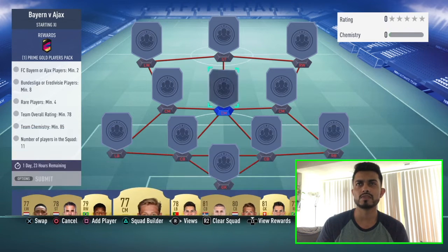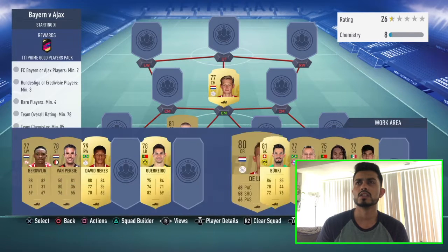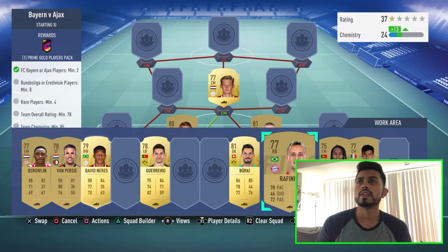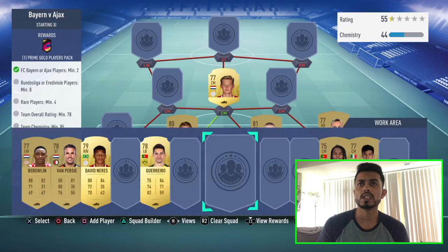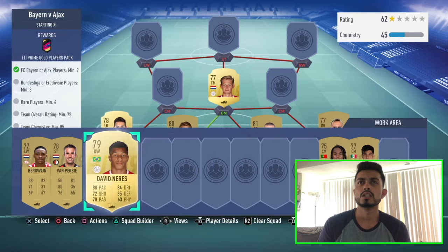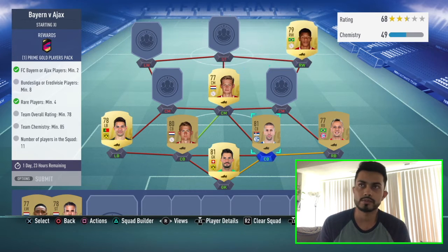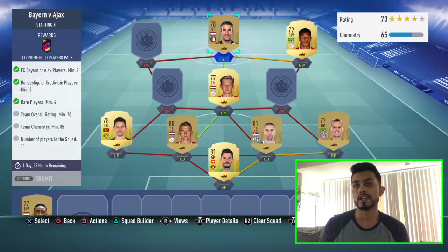We have plenty of them so it's gonna go like this. On right back we got Rafaena, on goalkeeper we got Berkey, on right back we got Guerrero from Dortmund — that gives us the first challenge, two players done. Now this is basically all chemistry. I had everything in my club.